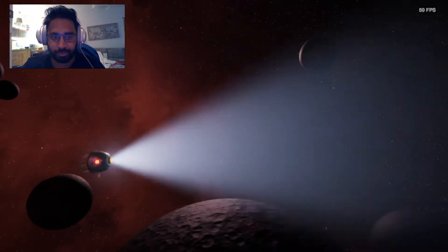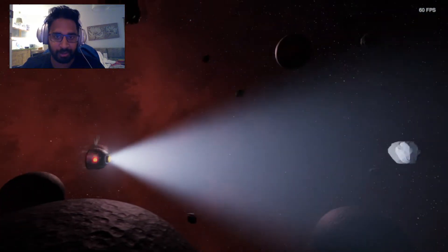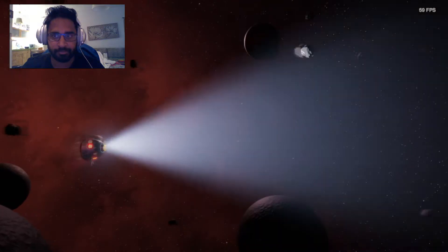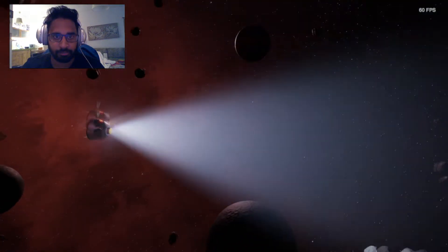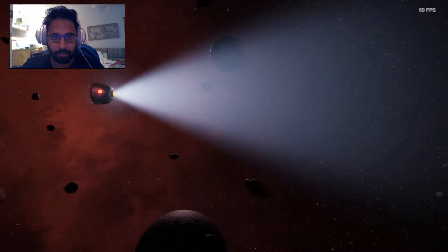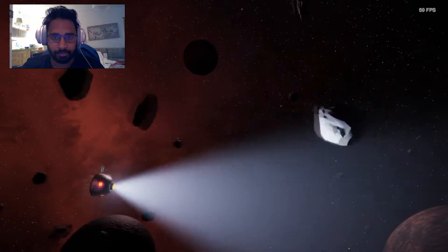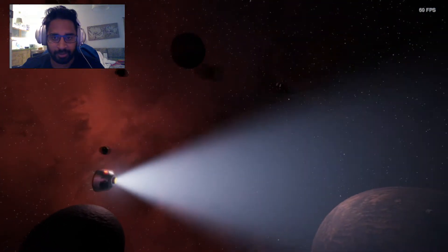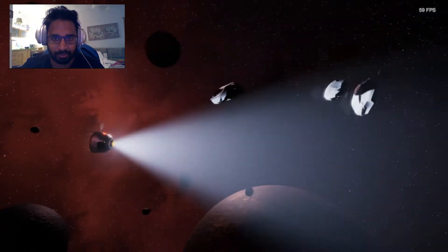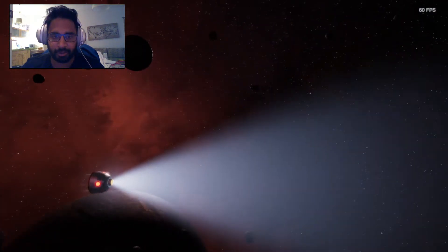Okay, we started as a spaceship — we control it with WASD and we need to dodge the rocks. We can do this. It's kinda normal to dodge them, it's not that hard. I think we finished it.